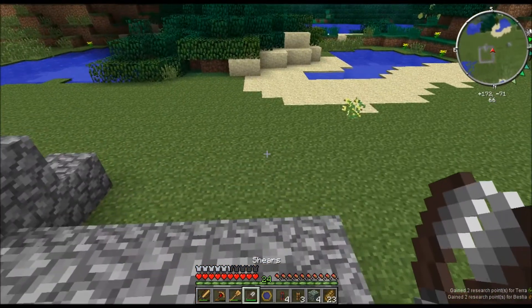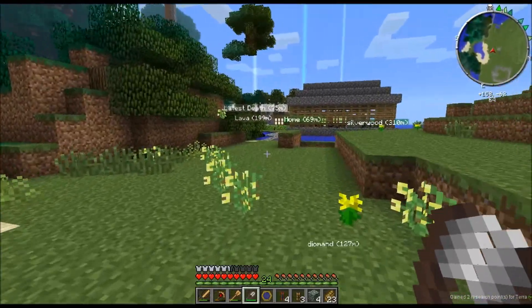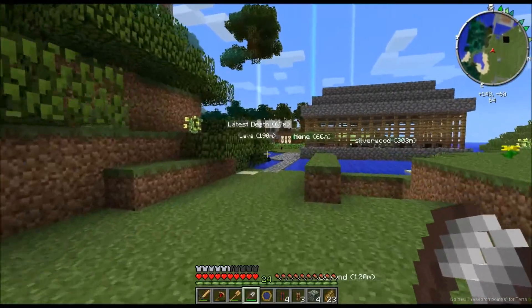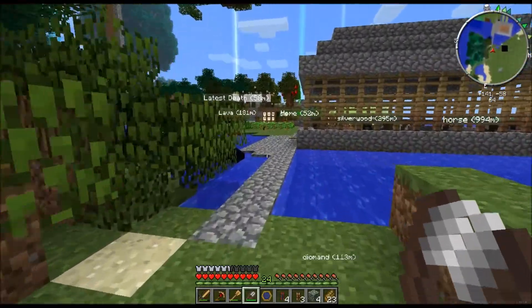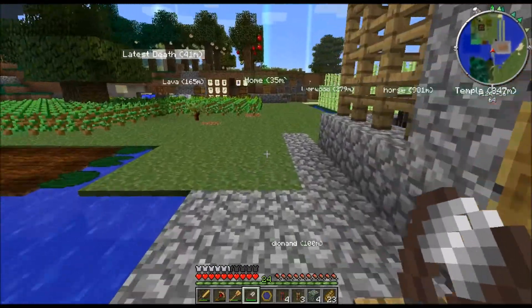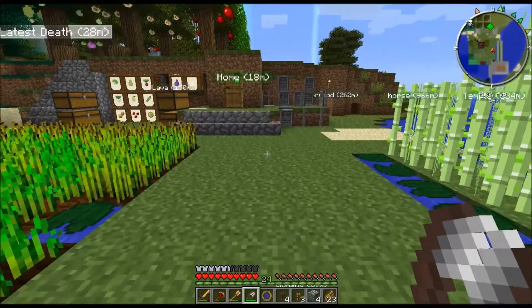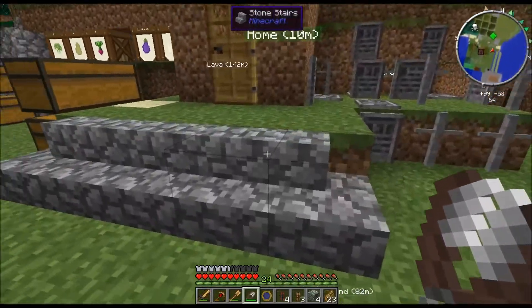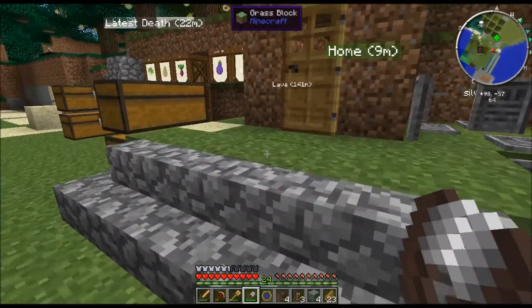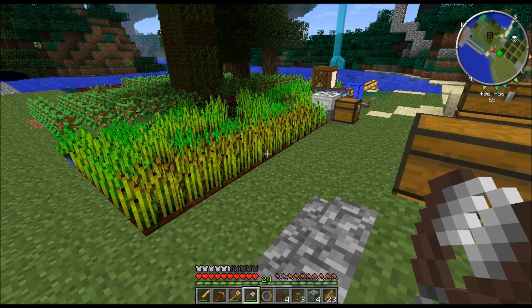The next item we need is soul sand. And unless you actually go to the nether, you're not going to get it. There is only one way of getting soul sand and that is to make a sludge boiler. So in the next episode guys, I will make a sludge boiler and we will connect it to our farm, and from there we will carry on with the Thaumcraft Let's Play Series 4 Season 2.